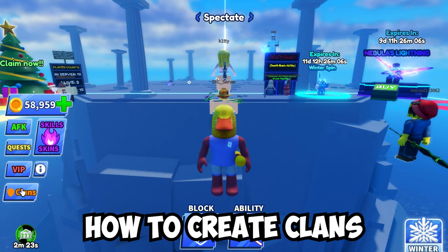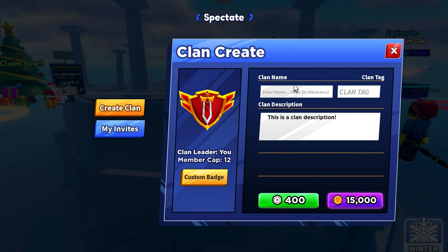How to create clans. First, click on clans. You will need 15,000 coins or 400 Robux to get a clan. Type your clan name and a description.